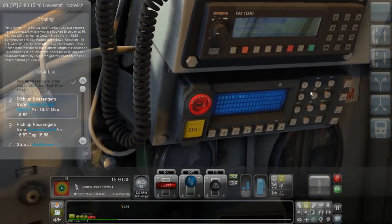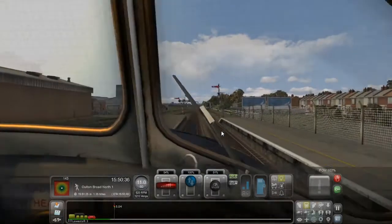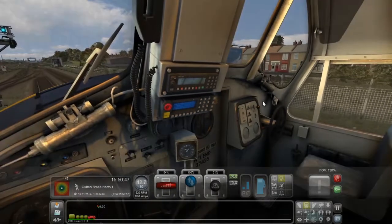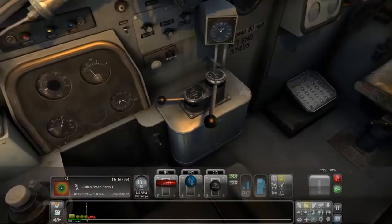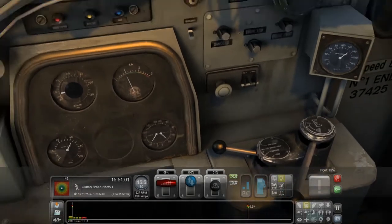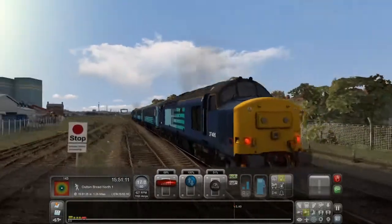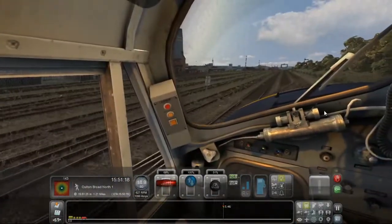So we've got three carriages — we've got a loco on each end. This is a glorious Class 37, isn't it?